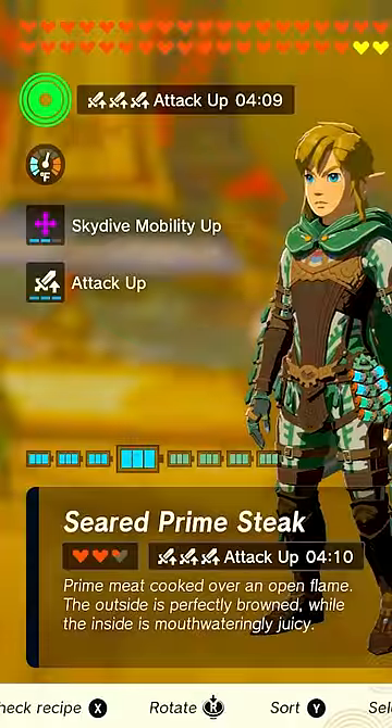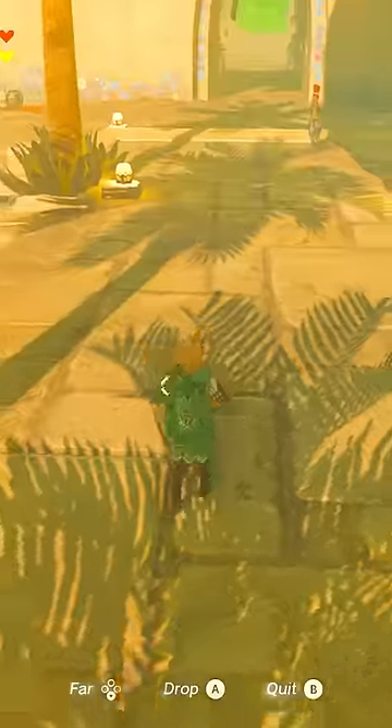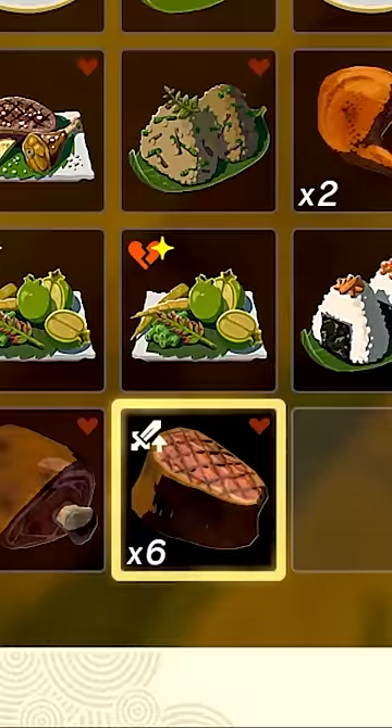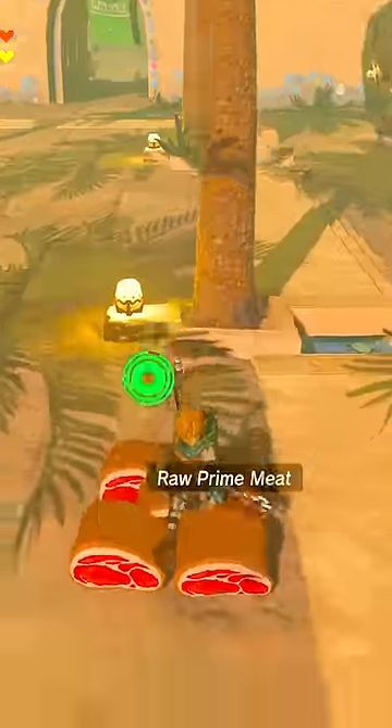And that's it. If done properly, the roasted food you just bought will have that buff attached to it, and now anything you add to that stack will also add the buff. So if I drop some raw prime meat and roast it, I now have more seared prime steak with attack up 3. You can just use whatever duplication glitch you want to keep duplicating the raw item and roasting it for an infinite amount of buffed meals.